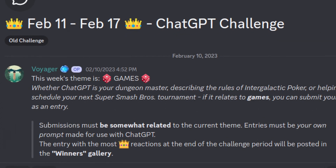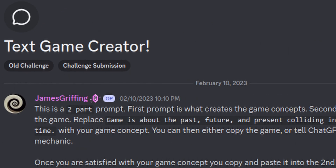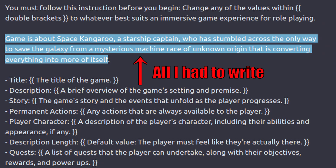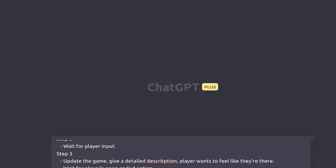This week, there was a prompting contest to see who could create the best game. This automatic text adventure by James Griffin won. This thing works by running two back-to-back prompts — the first creates the game, the second initializes it.